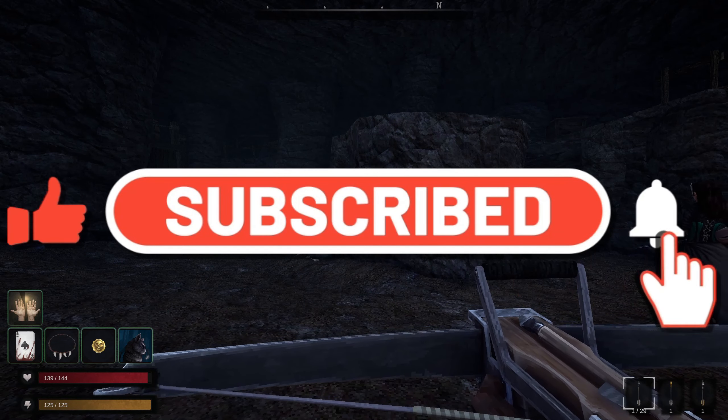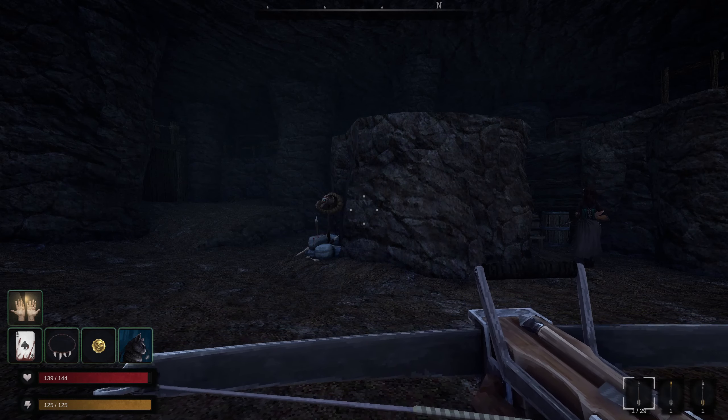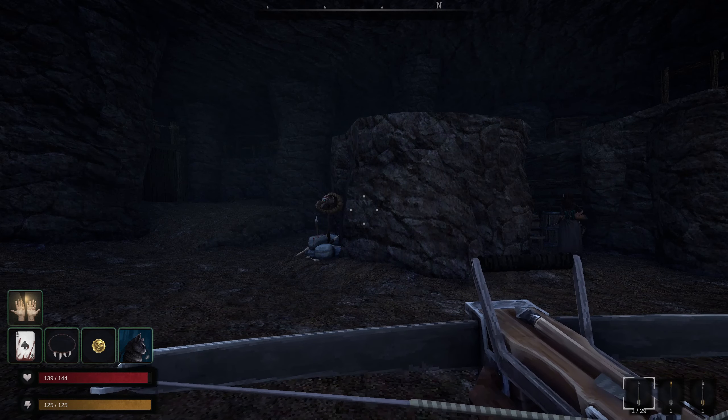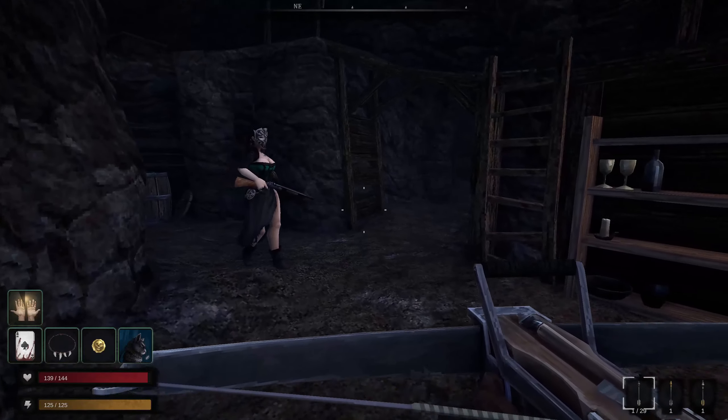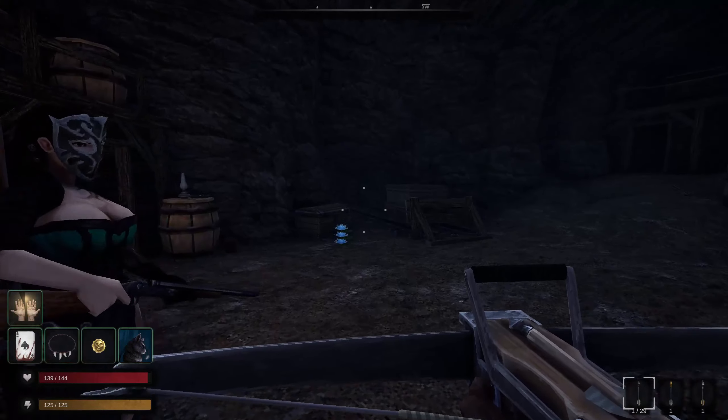Hello ladies and gentlemen, welcome back to Blood West here on the Chair Professional Walkthrough channel, with me your host Max. On the previous episode, I was able to collect the last piece of whatever I'm trying to assemble here in the swamp lands, and I'm still tasked to retrieve the relic.